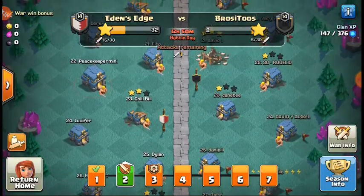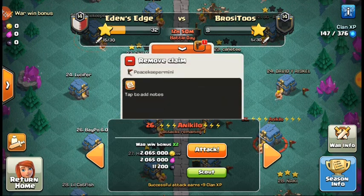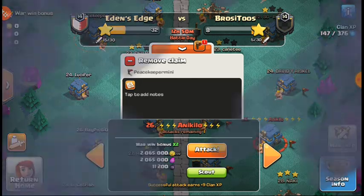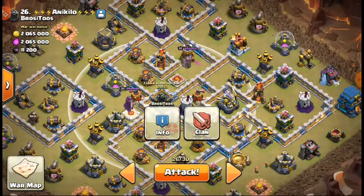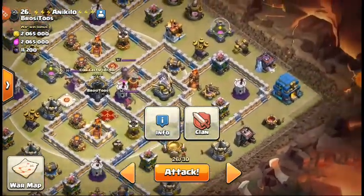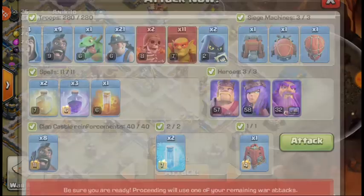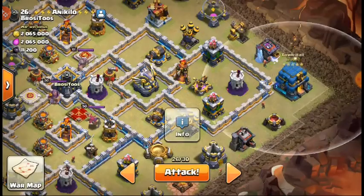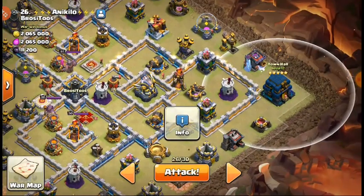We have our army and I'm going to be using a hybrid. It's working a little better for me, especially because of how this base is laid out. Let's look at it and plan the attack. This base has no CC troops, which is another thing to note. You can see the tunnels on the outside, so instead of dropping my queen directly on the town hall, I'll drop a couple sneaky goblins on top of it to take it out. I have two max freezes and three heal spells.